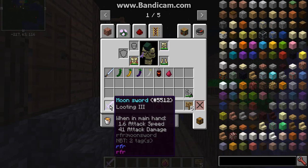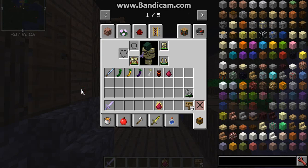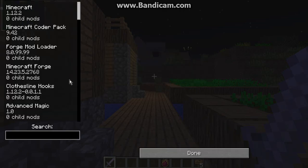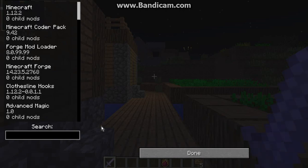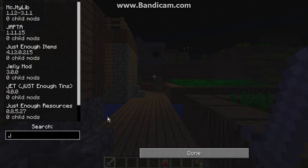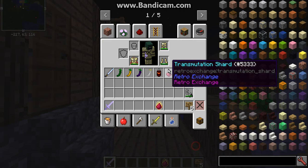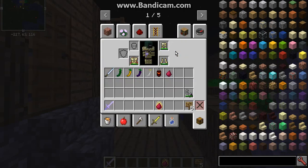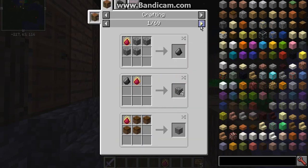In 1.12.2, I got a looting sword as well as a transmutation charge just because I wanted to see how the 1.12.2 version would go, including with GEI — the add-on resources one — just to see if I could find the drops for it. Unfortunately I couldn't, but I got one after probably a few minutes of killing most of the main mobs.